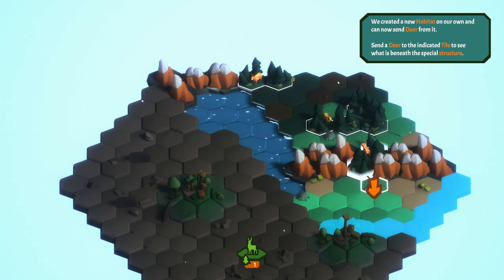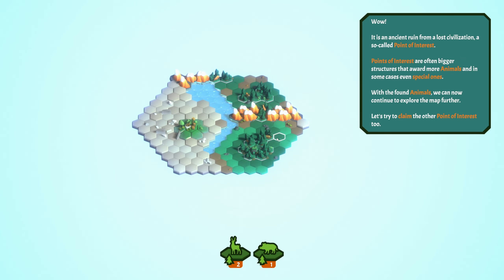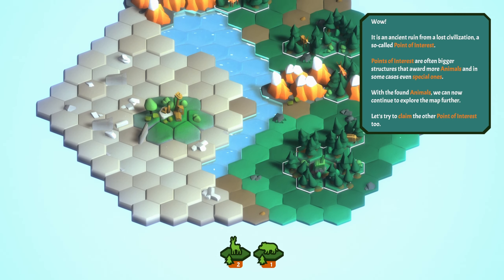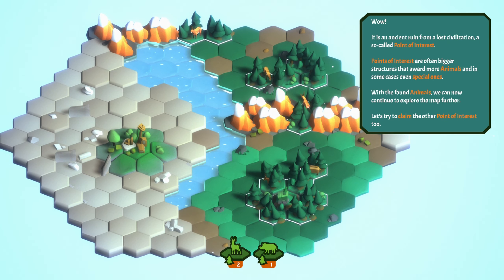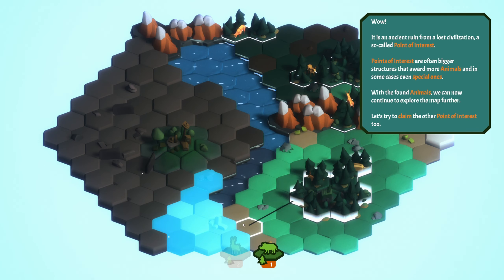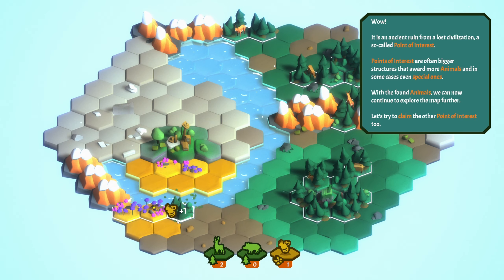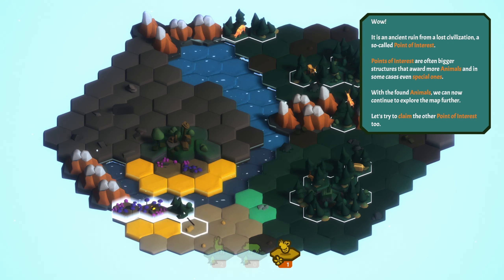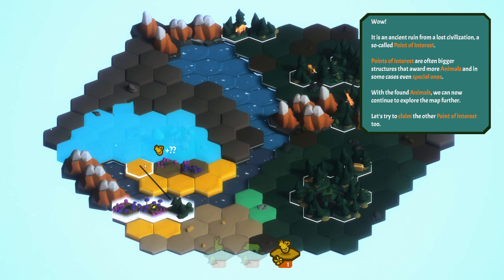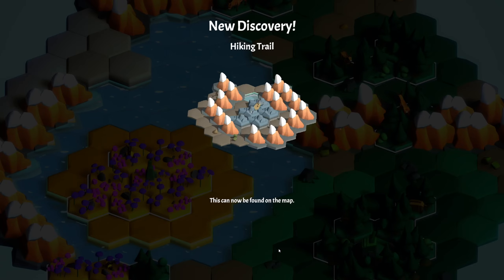Send a deer to the tile. Alright, let's try to claim the other point of interest too. I don't see a way to claim the other point of interest. Boars can travel long distances over land.